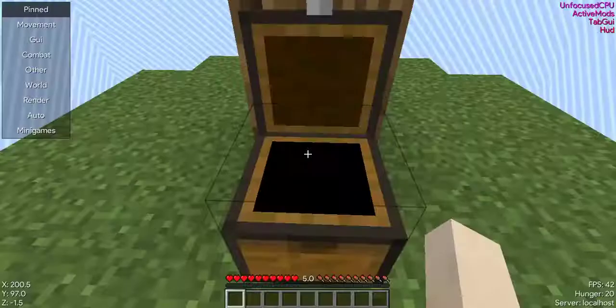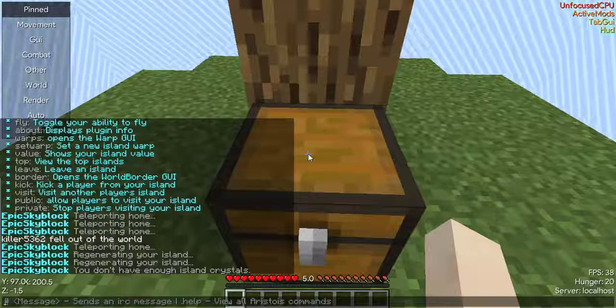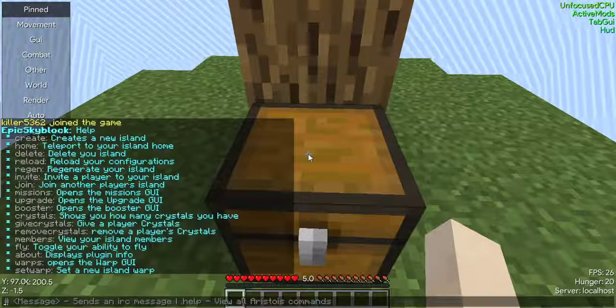Here you can see we have a fully working chest — the normal stuff that is on any skyblock survival island.